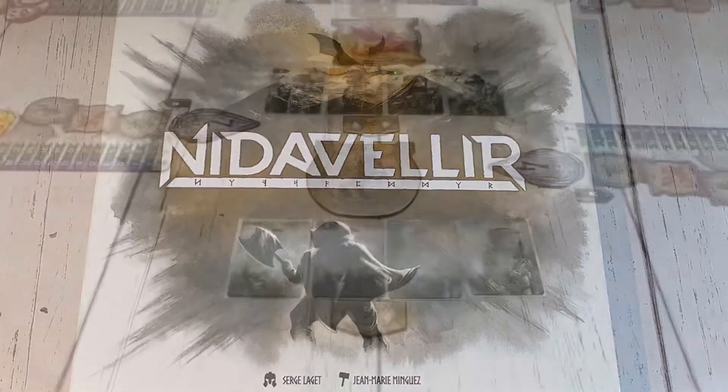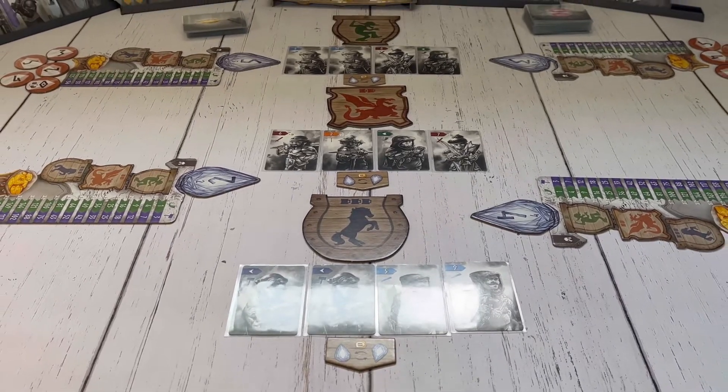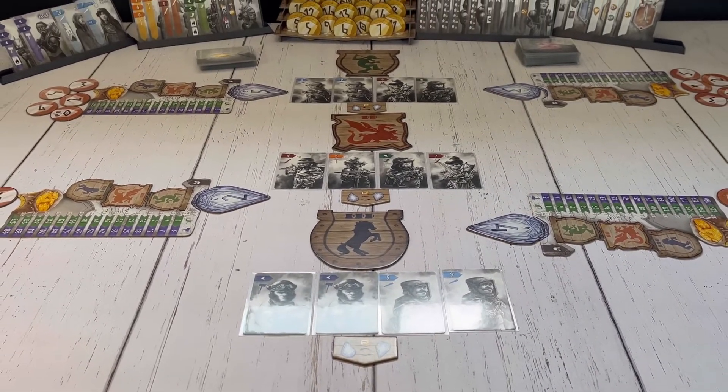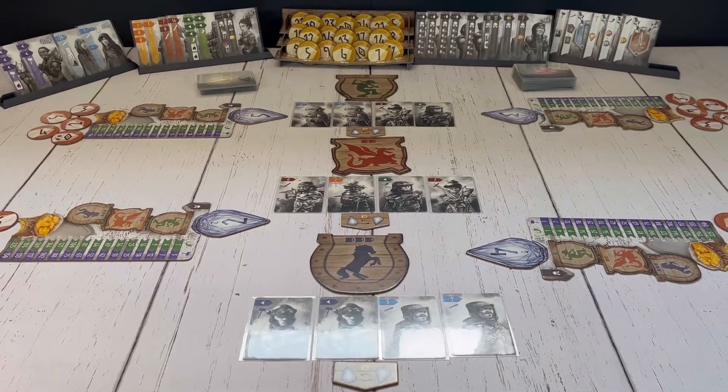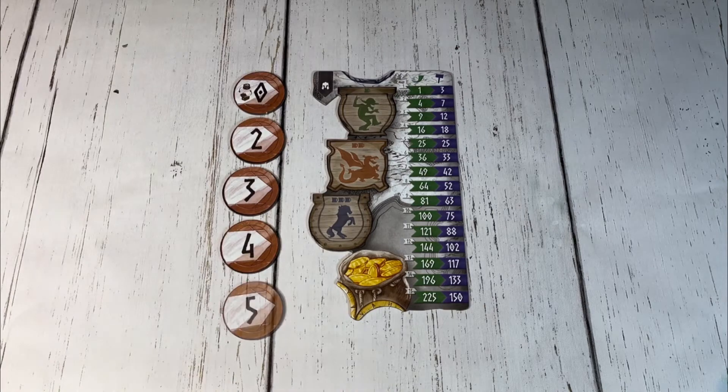Nidavellir will have two to five players bidding on dwarves from taverns in hopes to create the bravest army and be given the honor of fighting the dragon and bringing peace to the dwarven kingdom once again. Each player receives a kingdom map board, one of each of the five basic coins, and a starting gem.